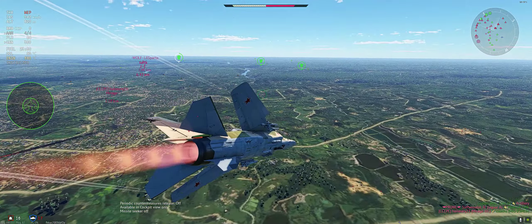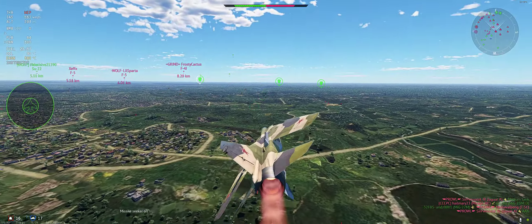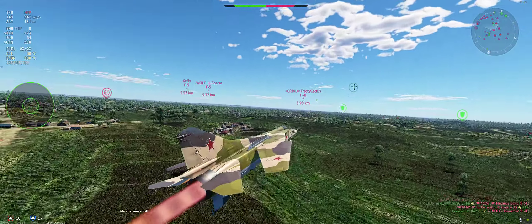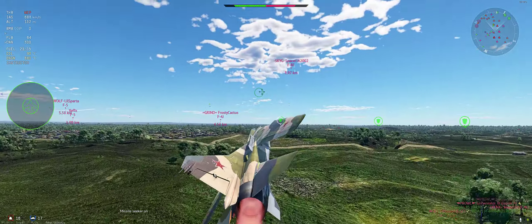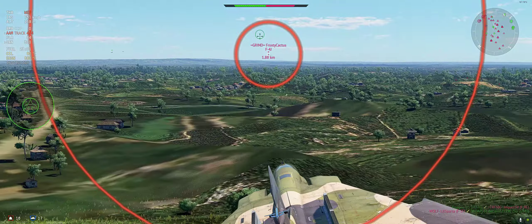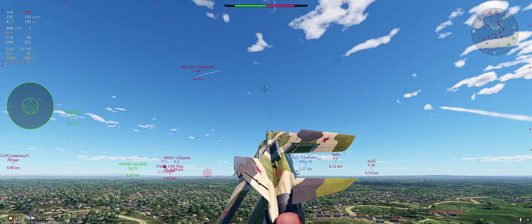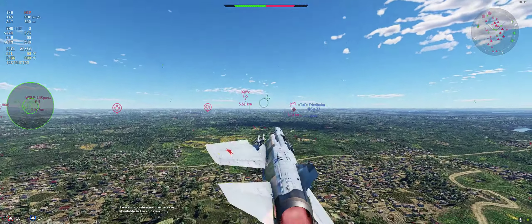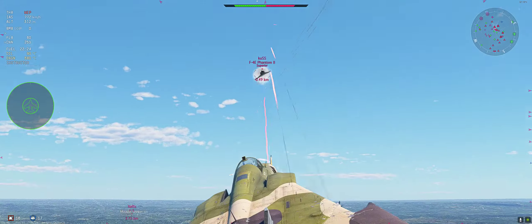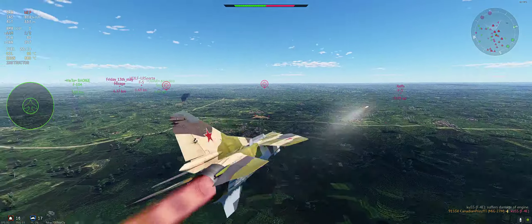As soon as you drop your bombs, this thing just wants to turn back into its roots as a jet interceptor. Just like the A5C - I love those kind of planes because with the A5C as soon as you shed the bombs you essentially become a Chinese MiG-19 with two Magic missiles. We pop an R60M at the F4J and it turns in nicely. This thing gets four R60Ms.